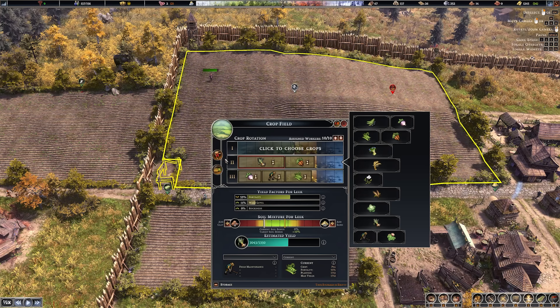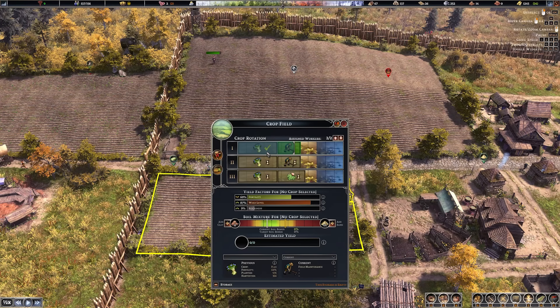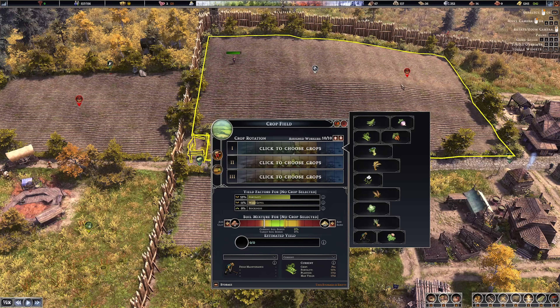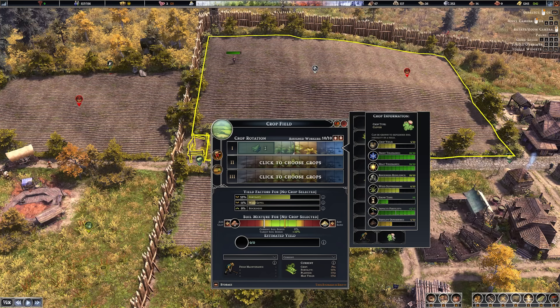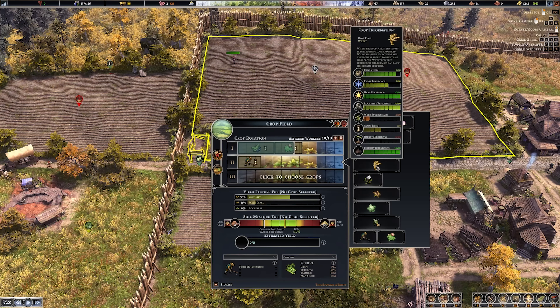I'm going to remove everything from every single field right now - everything needs to go. This method of farming should bag us a set of rotating crops across all fields, so no matter what time of year we should have a base stock level of all our crops. In field number one, our largest main field, we're going to pick our first crop and go for something very heat tolerant such as beans. Then I'll place in some clover for field fertility, then at the start of year two we'll do some field maintenance to remove rocks and weeds.